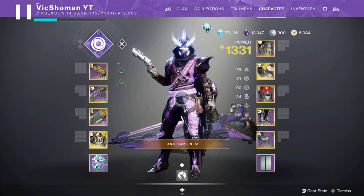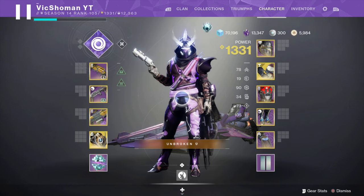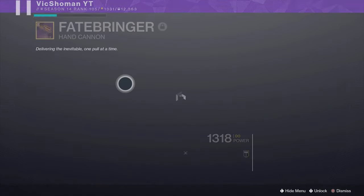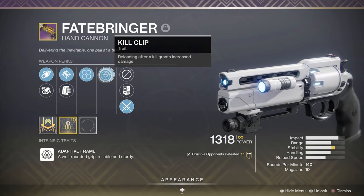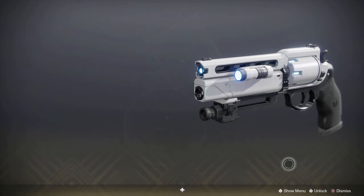Good afternoon ladies and gentlemen, VicShow here, and today we're going to be taking a look at the Fatebringer — and funny enough, not a PvE review, a PvP review. I've heard a lot of people saying it's whatever in the Crucible, so I wanted to give it a shot. The roll I've got is Corkscrew, Accurized, Tunnel Vision, and Kill Clip — pretty good, because Tunnel Vision pairs perfectly with Kill Clip. Got a stability masterwork too. My initial impressions: it's good, I like it. I'd still take my Palindrome over it obviously, but it's not a bad option.